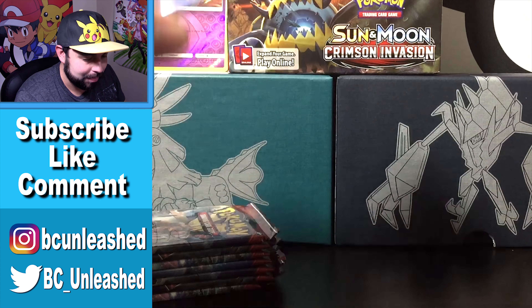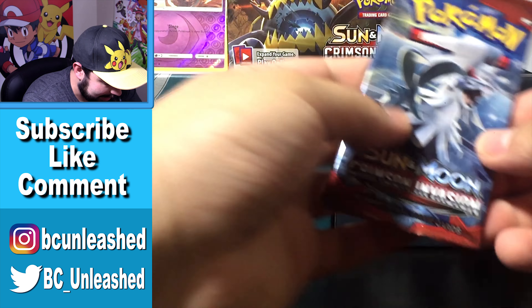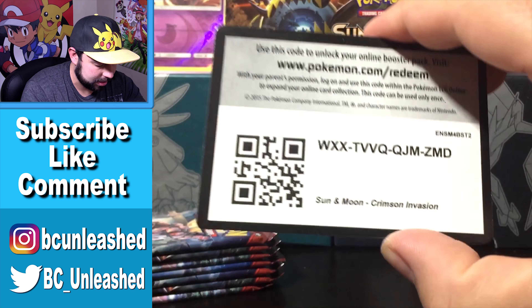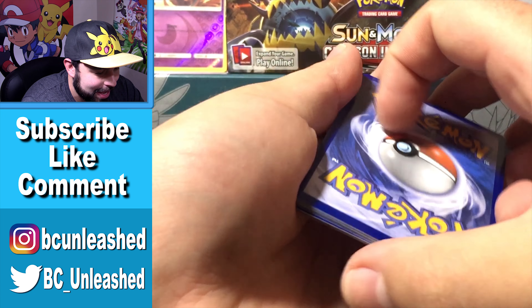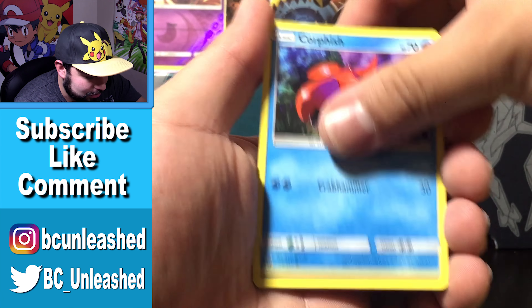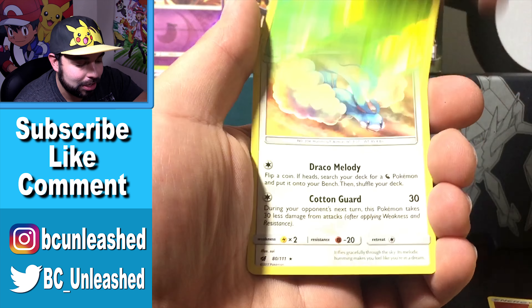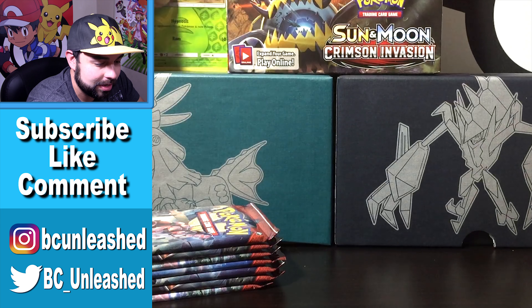Second pack — can we get something amazing? Code card. One, two, three, four to the front. Starting with fire energy — you know it's gonna be sweet. You can see all these common and uncommon cards, that's why I'm not going to take my time with them. Exeggcute and an Altaria — regular rare, nothing crazy out of that one.